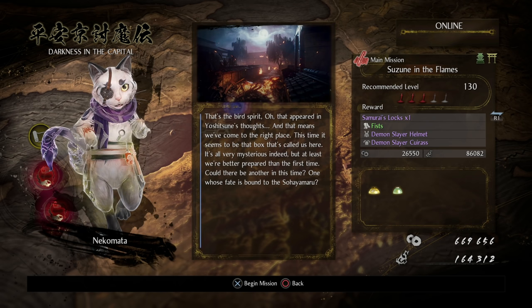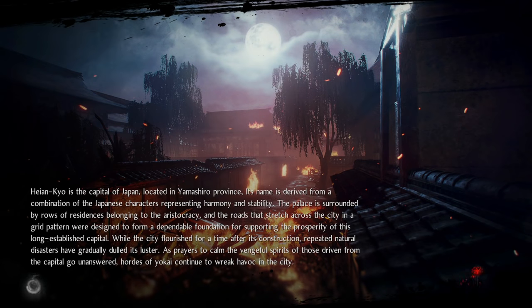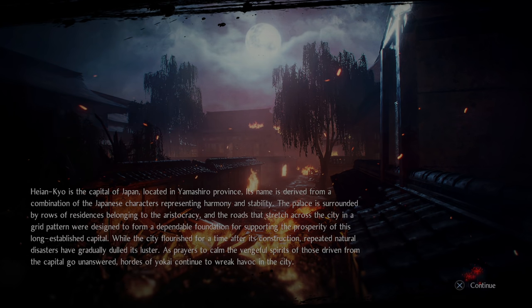Either way, let's get started on the first mission: Suzune in the Flames. This one just has two Kodamas, no locks of hair or anything — it's actually kind of a mini-mission, there's really not much to this one. We're also going to be doing the walkthrough with the new Fist weapons as well.